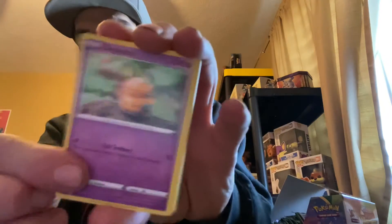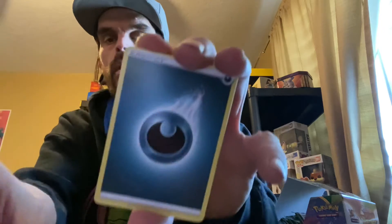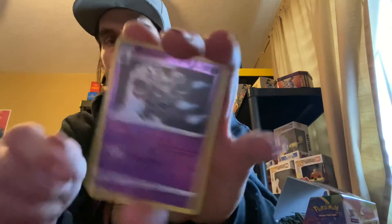All right, fourth pack — can we get any good pack, any more good cards, guys? One, two, three, four. Here we go — Girafarig, and a rollout, and chemical darkness energy, Bay Draft, a reverse holo. So we are at nine points and a non-holo.